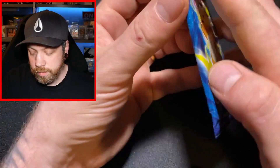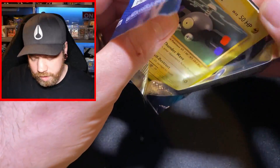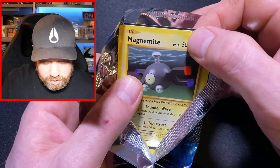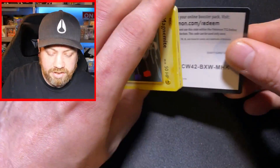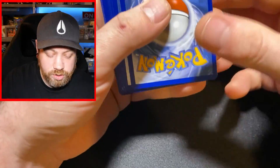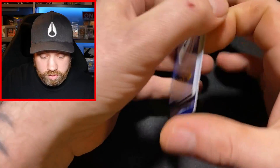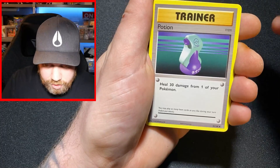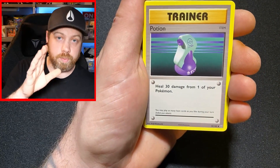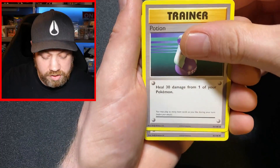Now onto the Raichu pack — we have to end with the Charizard. Look at that centering — oh, that is just upsetting. I'm so happy to have pulled it though. Three to the front. We've got a Potion, which is an uncommon. If that's the only hit for the pack, the centering is such a bummer.